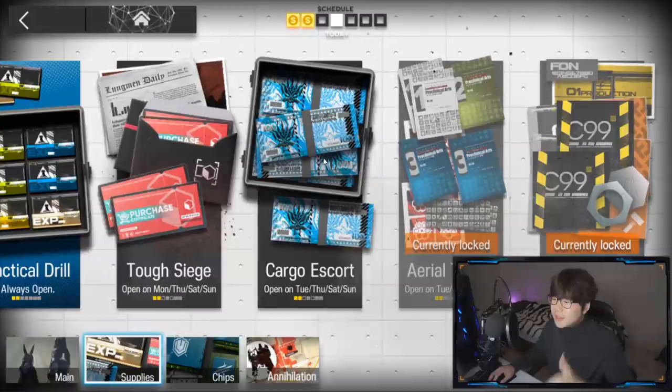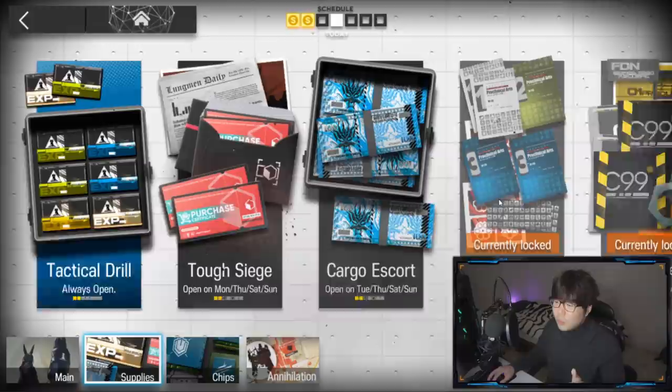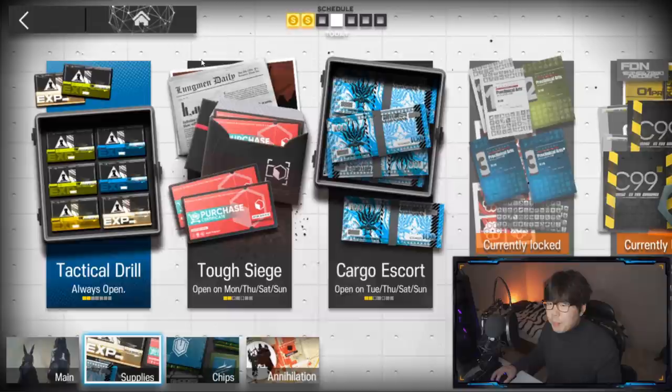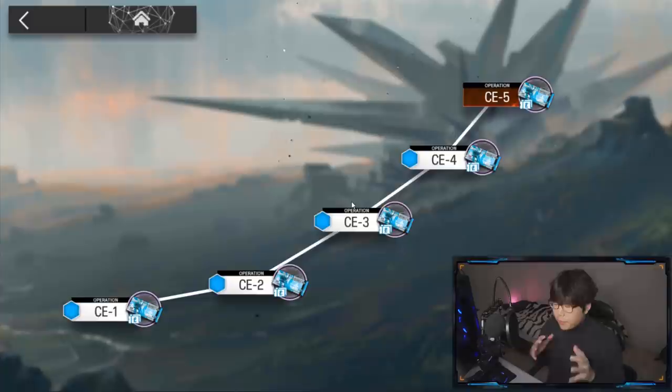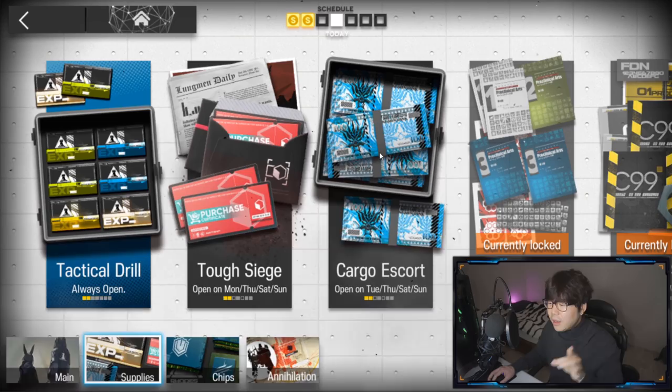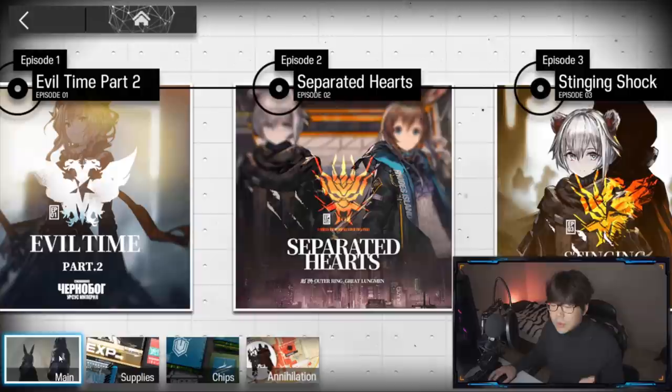One thing to note is there's a schedule — Saturday, Sunday, Monday, Tuesday — you know the drill. The resource search C99, which is for building your base, is closed right now. So what I can farm today is the cargo escort CE as well as tactical drill. In the beginning you'll need these two a lot. These are generally to level up your 3-stars and 4-stars really quickly, so you can get up to more efficient farming places like CE4. Make sure you balance farming — you need EXP, building materials, campaign materials, and gold currency, but not too much of any one thing.